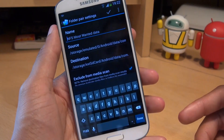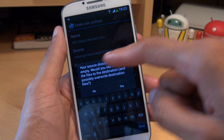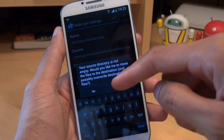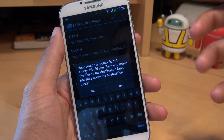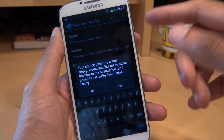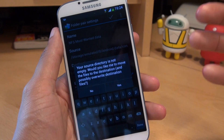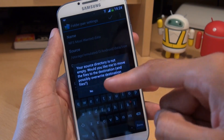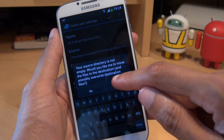For good measure, I'm going to tick the box where it says 'Exclude from Media Scan' so it doesn't appear in any gallery thumbnails. Once I'm done, I hit the tick. It displays another message saying: your source directory is not empty, would you like me to move the files to the destination and possibly overwrite the destination files? What it's saying is: do you want me to move the files across? Yes, we do. And if there are already files where it's moving them to, it will overwrite them — which is fine. So I'm going to hit Yes.